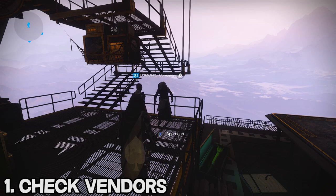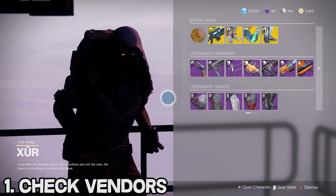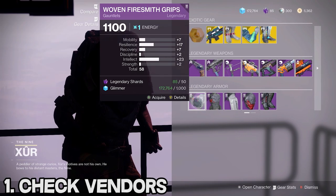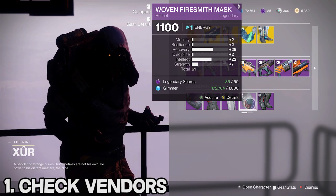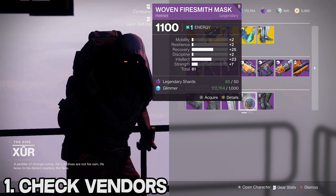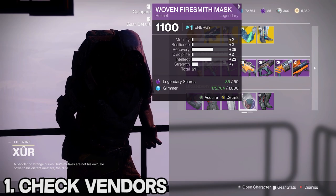This especially goes for Xur, because not only does he have exotic armor that could possibly be better than what you have, he also sells high stat legendary armor for every class every week. For example, he has this helmet right here for hunters this week that is absolutely insane. I hope you guys picked it up because this thing is really, really good.